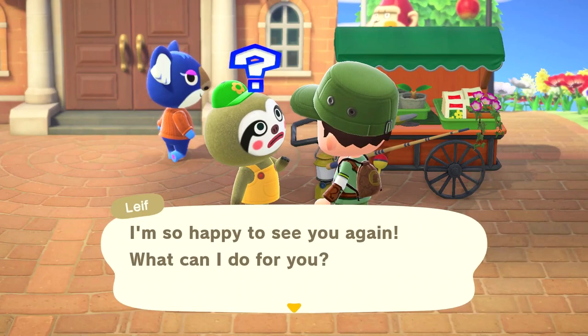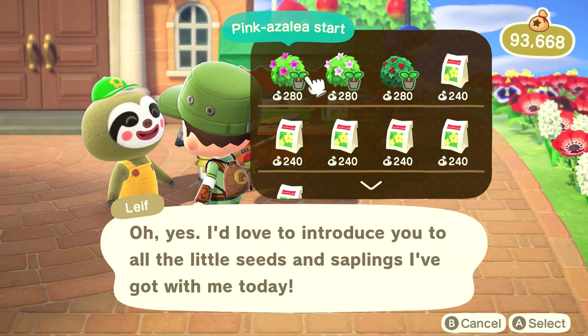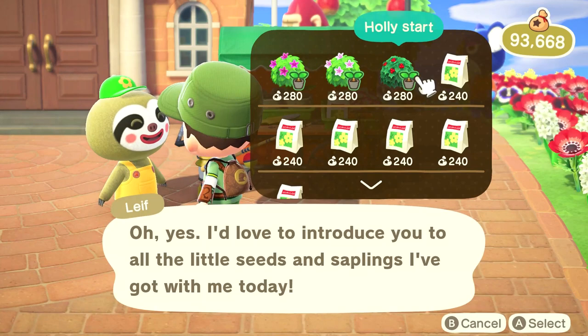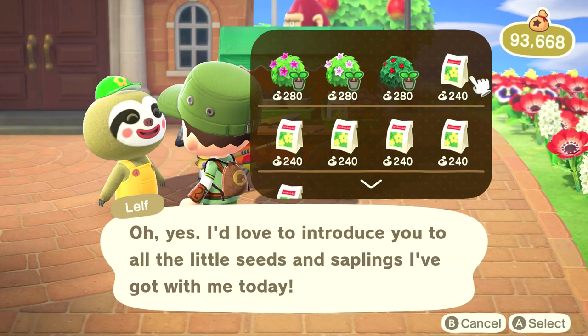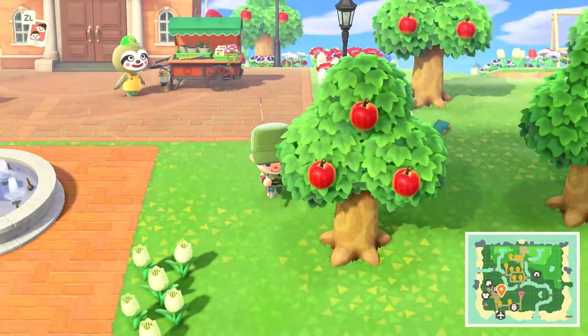After the name intro, we can finally talk to Leif about business and see what he has. He has all these different shrubs — there's pink azalea starts, white azalea starts, holly starts which look kind of like cherry bushes, and other things like red lilies, yellow lilies, white roses, white lilies, red roses, and yellow roses. So that's Leif.